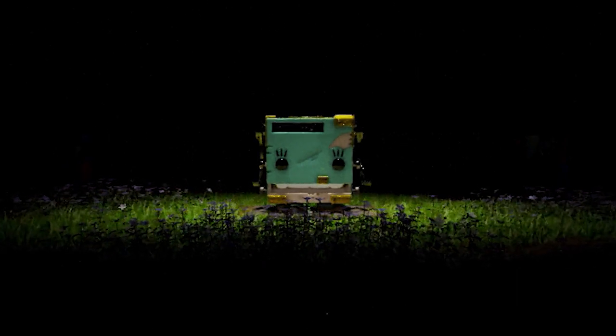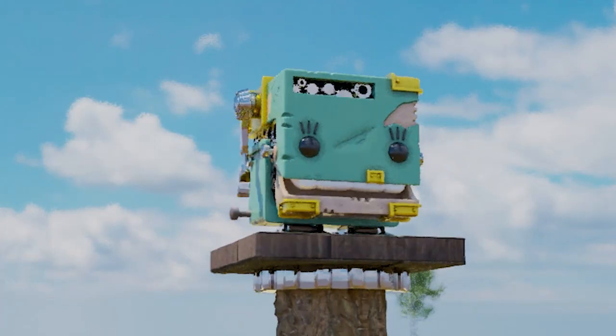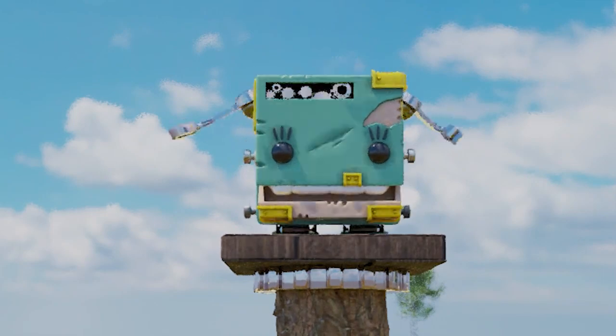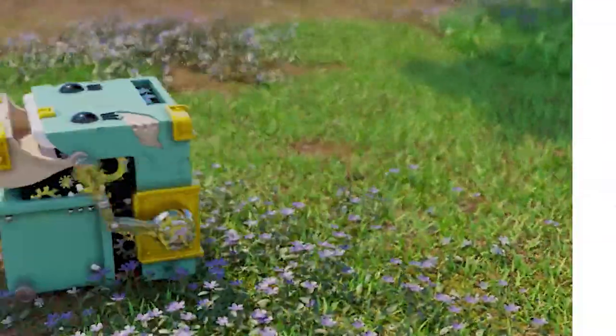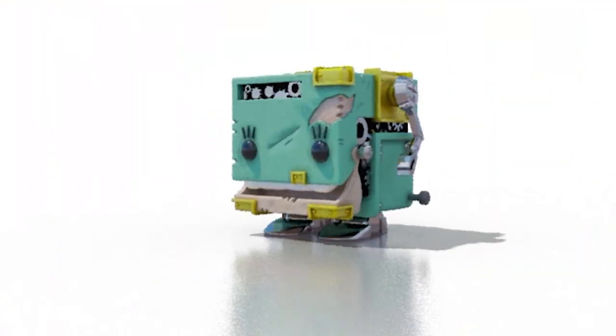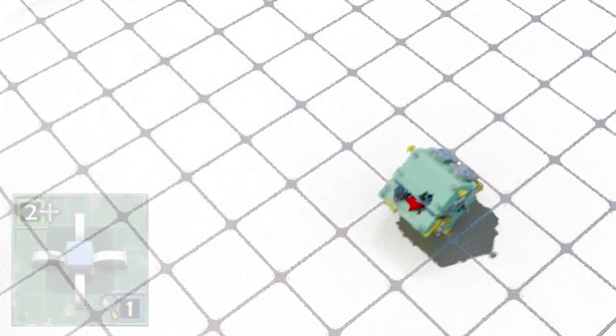You, my friend, are a hero — one of eleven in fact — but you're also a cube, and that means you've had to develop a different way to get around quickly. So you tumble. And since you are a hero, you've developed different skills for each side of your body, like slide, dash, tumble, and jump.